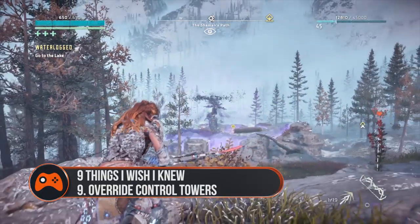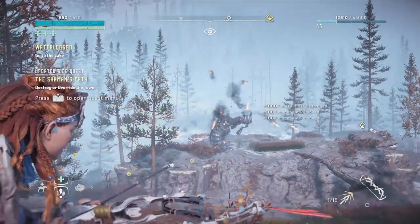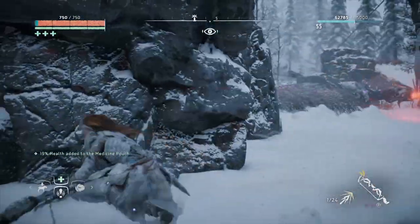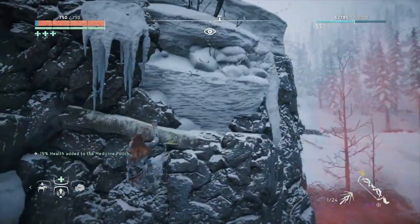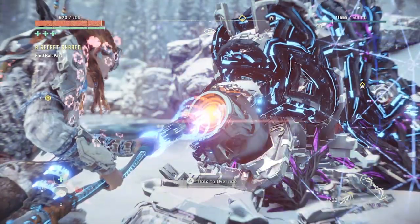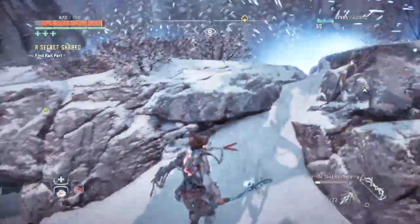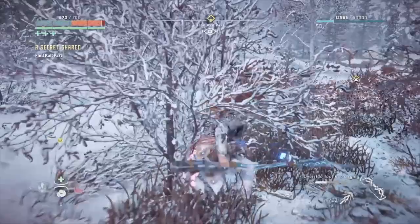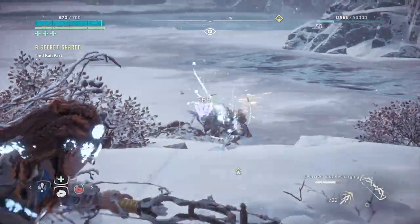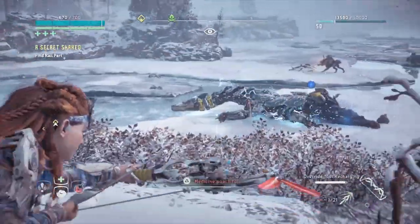Tip 9: Override control towers rather than destroying them. Although the temptation to destroy the otherworldly control towers is strong, resist it. These odd giant robotic flowers send out pulses of purple daemonic energy, healing nearby infected robots and depleting your shield if you're using the Shieldweaver armour. A yellow bulb will pop up when they're vulnerable — but don't shoot it. Instead, sneak towards the control tower and override it using your spear. It'll render it useless and send out a pulse that stuns all infected robots in the area. If you're quick, you can run round and do a takedown strike on most of the downed machines before they recover, taking off a significant chunk of their health.